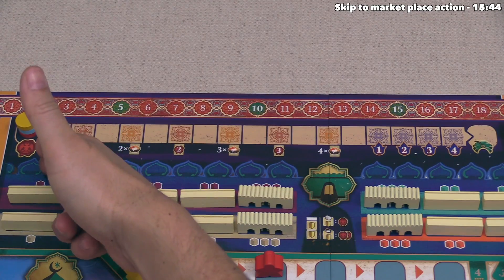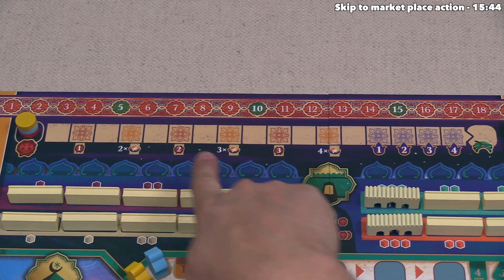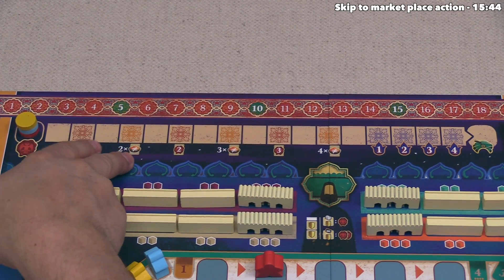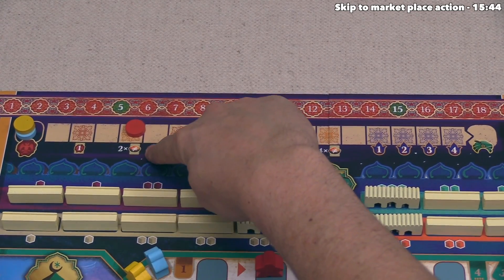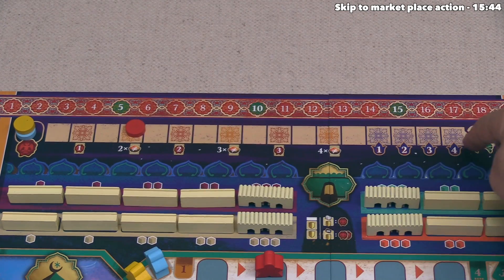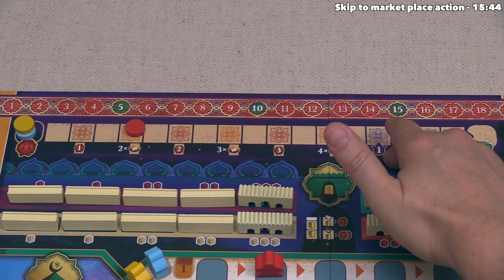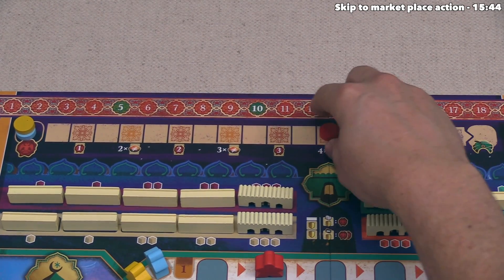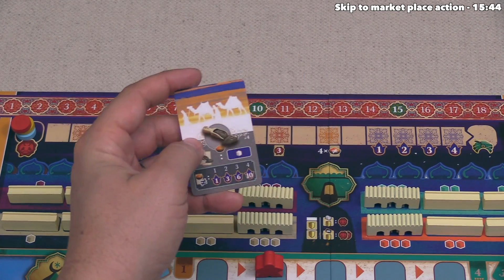Let's focus on the influence track, where there are a few different icons. This one shows 2x with an equal sign with a slash through it on the spices — that means if we get our influence up to this level, we can have two different spices. There are four total spices in the game, and if you want at least one of each, you need to get influence all the way up to the spot showing four. Until then, we cannot take any non-pepper spices.